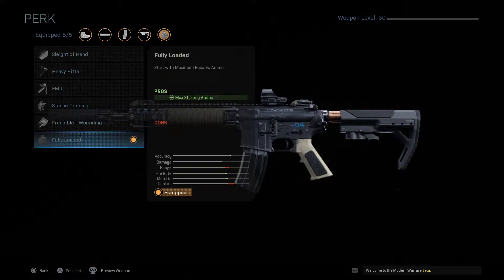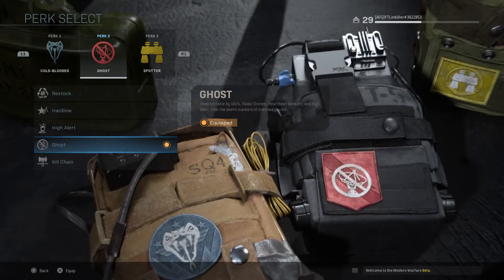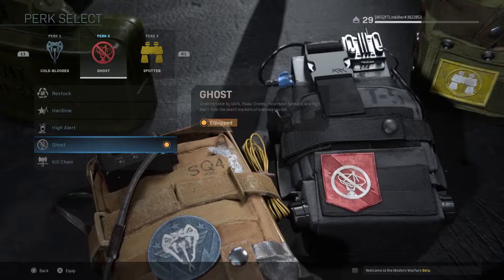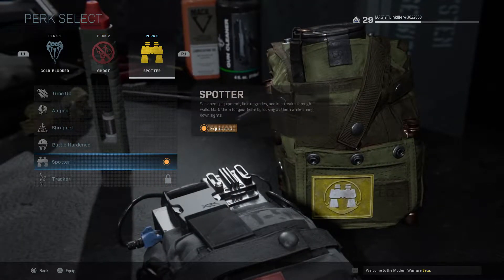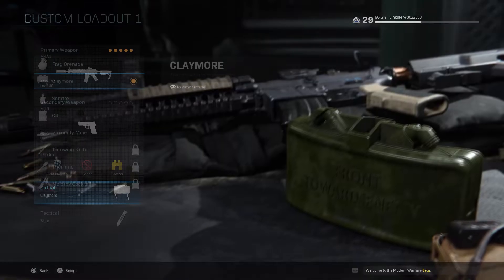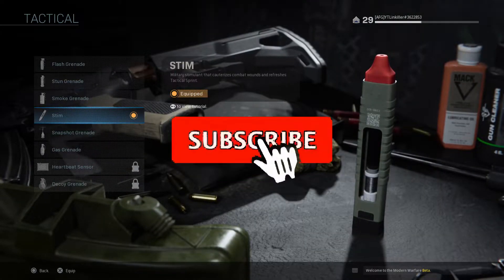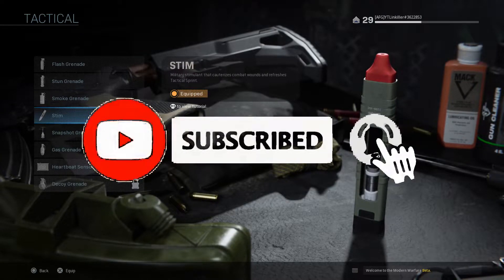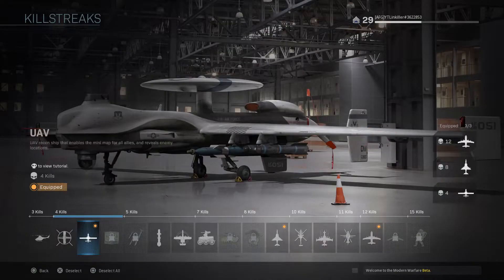The fully loaded perk gives you maximum ammo. I need this because 90 bullets isn't enough for me honestly. For my perks, I use Cold-Blooded and Ghost so you're undetected by all killstreaks. If someone has a UAV, they can't see you on the map. I use Spotter so when I'm aiming down sights I can see enemies' gamer tags. I also use Claymore a lot, and the Stim, which heals you up fast — it takes a moment to use but it's worth it.